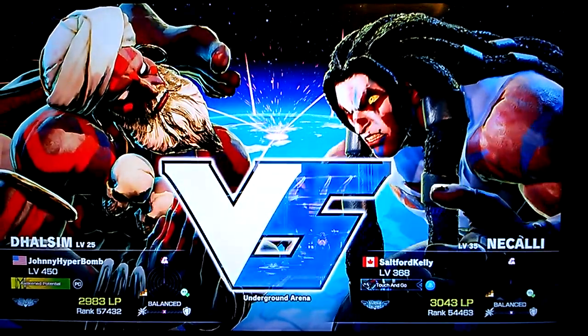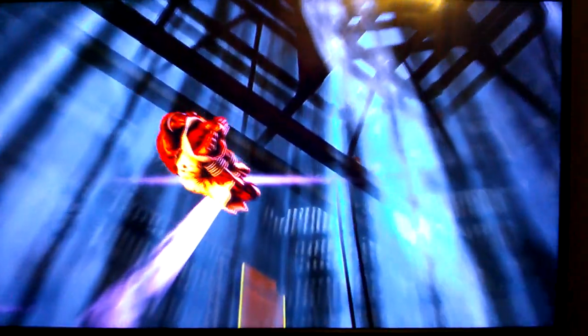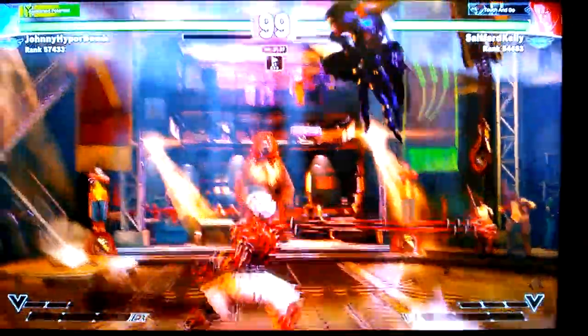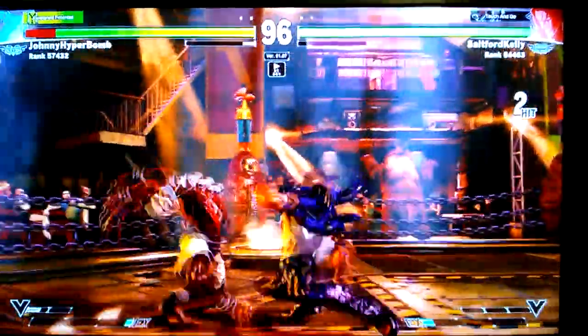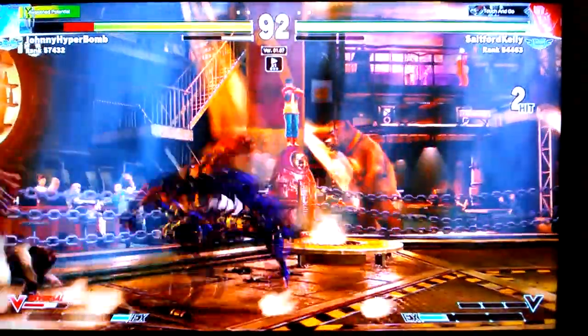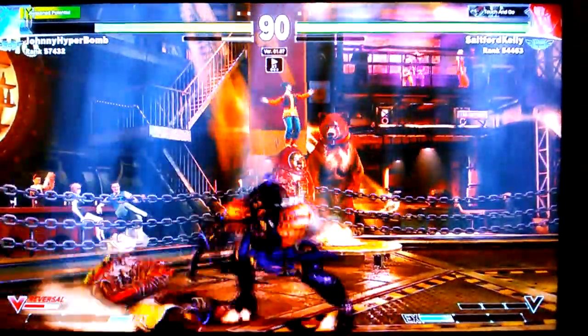We're back to the second game. So yeah, against Dalsam you want to scare him. You want to make sure you react to the fireball with the lunge move, react to teleport with jabs or standing medium kick. And then once he is afraid of pressing buttons, that's what you do — go in there, get him to guess. If he guesses wrong, huge damage. Confuse him.